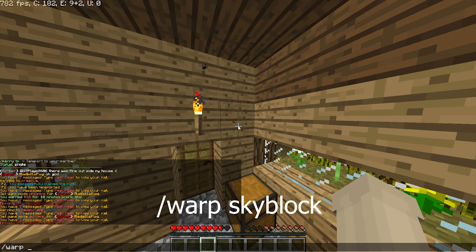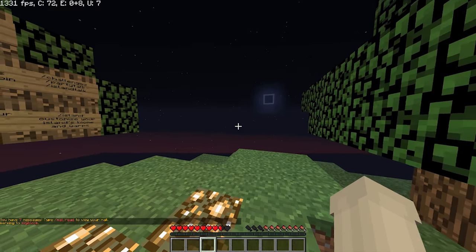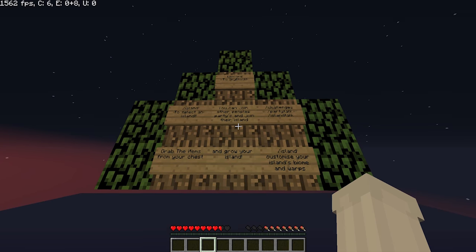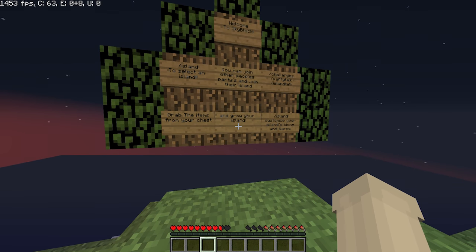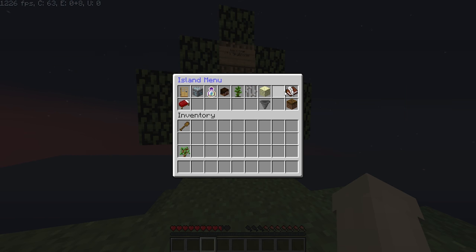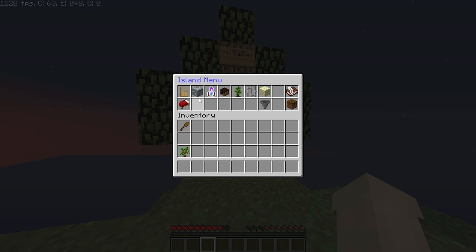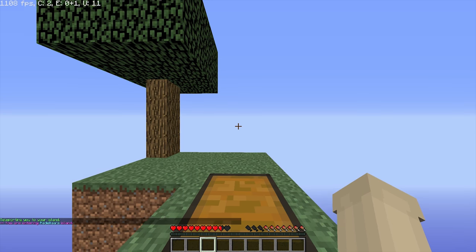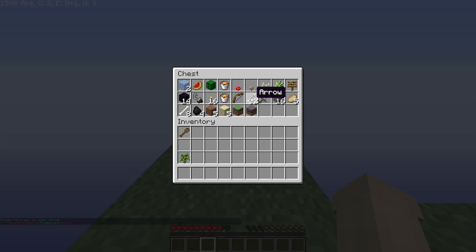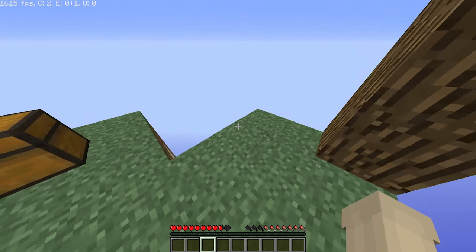The next thing is skyblock. This is a very small spawn but I'm gonna walk you through everything you need to do. Welcome to skyblock — select an island, you can join other people's islands. You can do slash island and there will be some different selections of what island you want to join. I already have an island so it's showing me all the challenges we can do. I'm not even 100% sure how to play skyblock, but it's just normal skyblock and you can join islands with other people and have a great time.